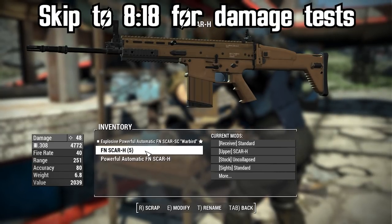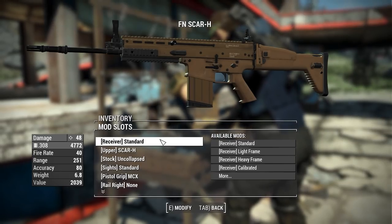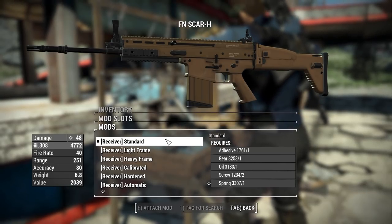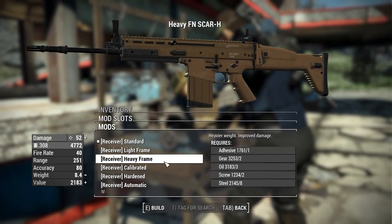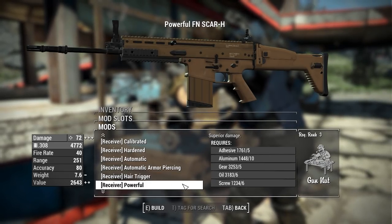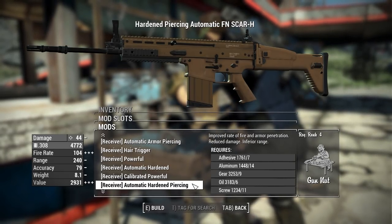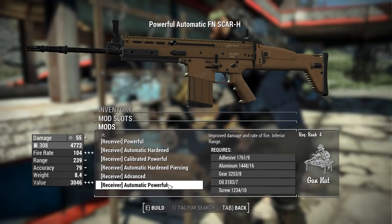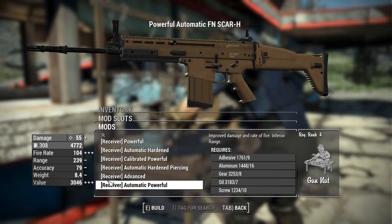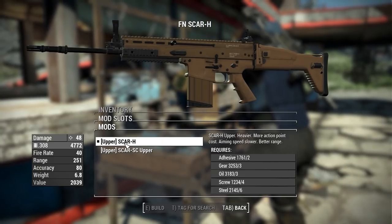Now let's talk about attachments for the SCAR-H — there are some really cool options. Starting with receivers, we have your standard allotment: standard frame, light frame, and heavy frame; calibrated, hardened, and automatic; armor-piercing, hair trigger, powerful automatic, hardened calibrated, powerful automatic hardened piercing, and advanced — giving a maximum damage in semi-auto of 84 and maximum damage in auto of 55.